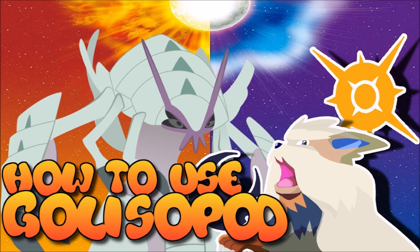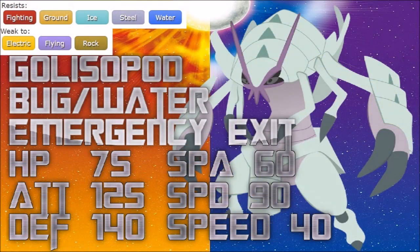This is a very scarce typing combination and Golisopod stands out slightly over Araquanid mostly because of its offenses. The Bug/Water typing is a good defensive typing since you resist Fighting, Ground, Ice, Steel, and Water. It's quite scarce, and this is the typing you want if you want to nullify Mamoswine and Keldeo, since it resists their attacks and since it's so naturally bulky you can force them out too.